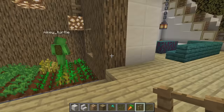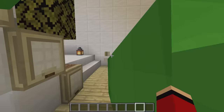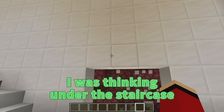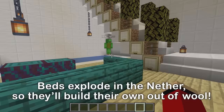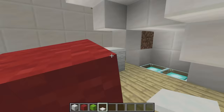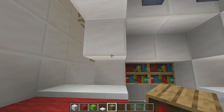I think we've done pretty well for ourselves. Let's put our finished crops here. All that's left now is the bedroom. Mikey, we could build it over here — I was thinking under the staircase. Let's sleep there. If you sleep in a bed in the nether it'll explode, so let's build them out of wool. I made a pillow out of snow. I like to read in bed, so I'll put a bookshelf here, too. Perfect!